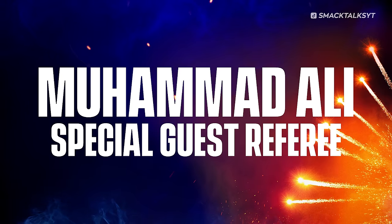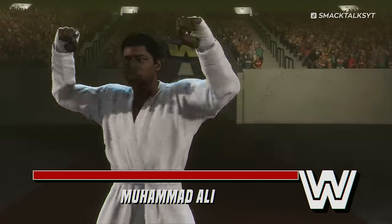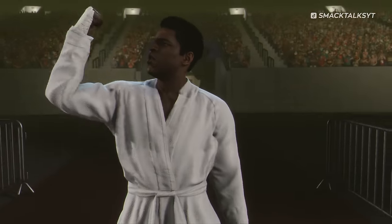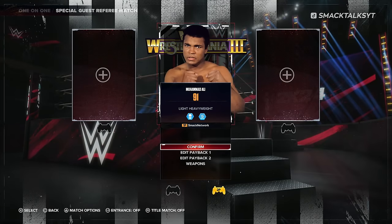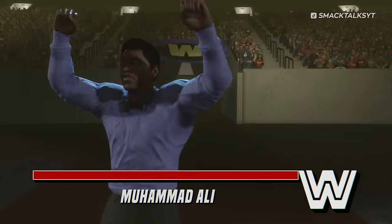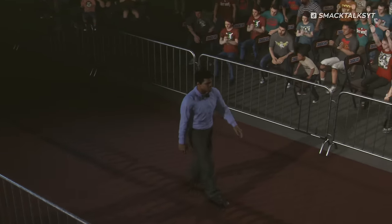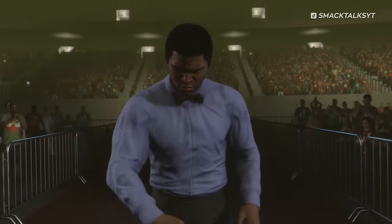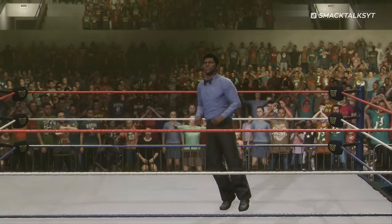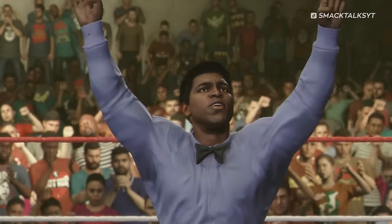Number 1: Muhammad Ali as the Special Guest Referee. When Muhammad Ali was announced for WWE 2K24, many assumed he'd feature in the Showcase, as he served as Special Guest Referee in the WrestleMania 1 main event. While that bout didn't make the showcase, if you select Ali's referee attire when assigning him as referee in a Special Guest Referee match, rather than the traditional black and white stripes, Ali wears his original referee attire from WrestleMania 1. Assigning Ali also triggers special commentary as the announce team reacts to his role and brings up his WrestleMania appearance.